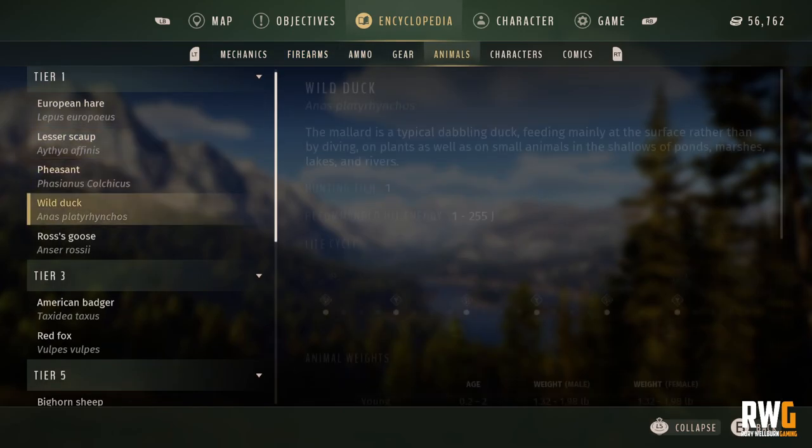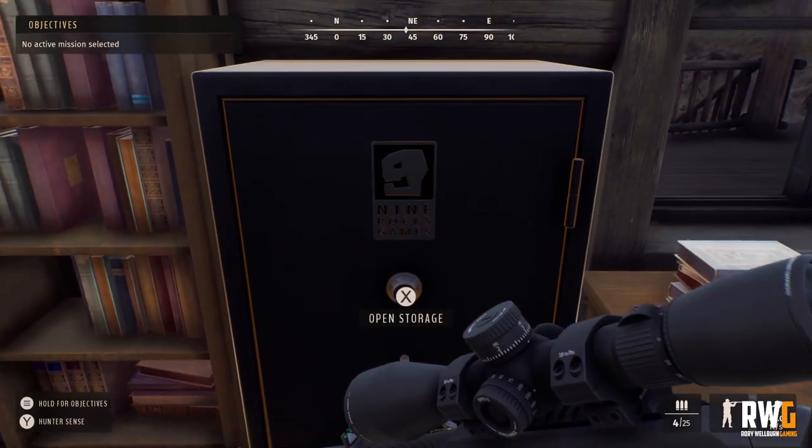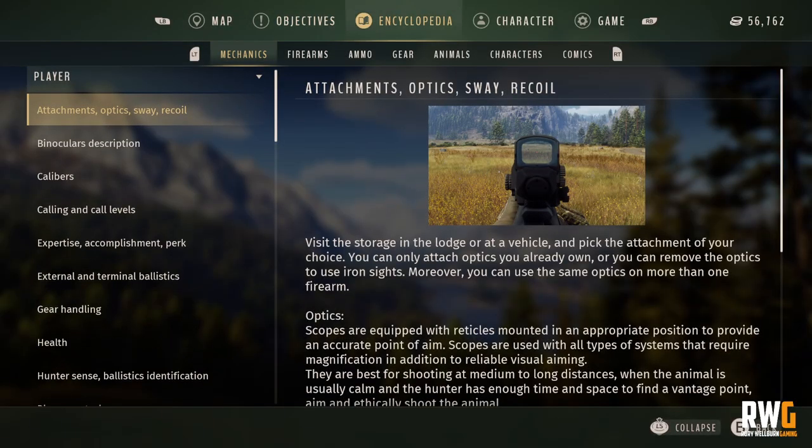Looking at the mule deer in the encyclopedia, this is their life cycle showing how they progress around need zones by time. From midnight they are resting; 12 midnight to 5 a.m. feeding; 5 a.m. to 9 a.m. drinking; 9 a.m. to 1 p.m. resting; 1 p.m. to 5 p.m. feeding; 5 p.m. to 10 p.m. drinking; then back to rest.